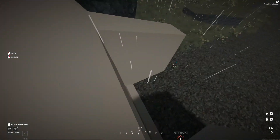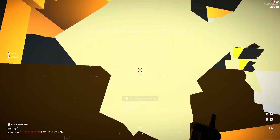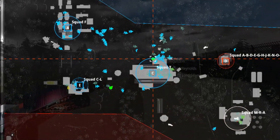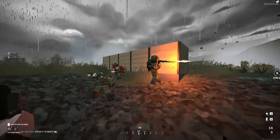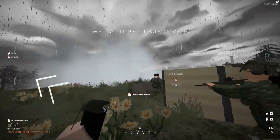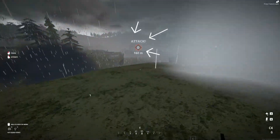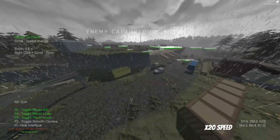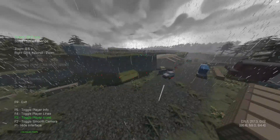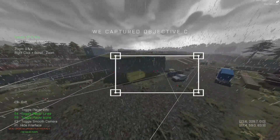The case study I'm really considering for this video is Conquest, specifically on 127v127, though this method could probably work in smaller modes. What is assuredly a requirement for this method is that your team holds the C objective. What is also probably a requirement is that the enemy spawn is either facing the topmost entrance to C, or the enemy holds the D objective.